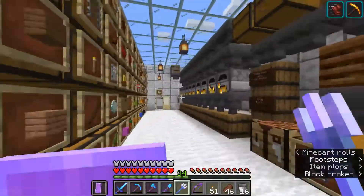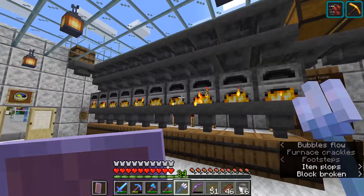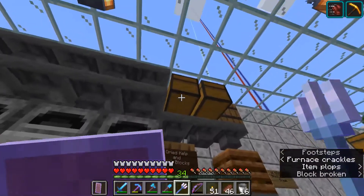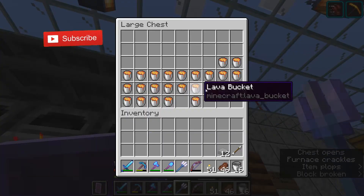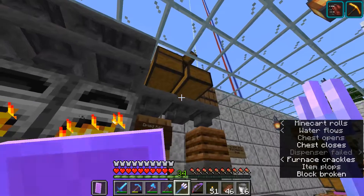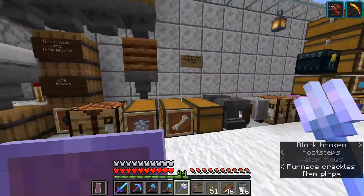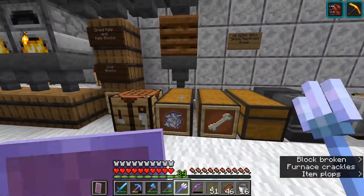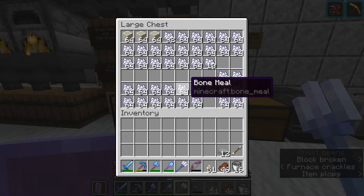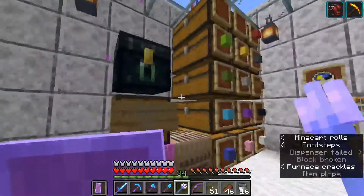Then this is kind of my main work area. There's my super smelter — increased it to 10. And we fire everything with lava. And a little bit more storage. This is my composter to make bone meal. Got that right here.